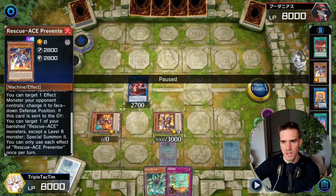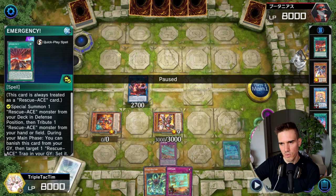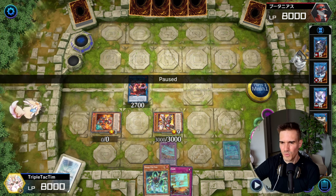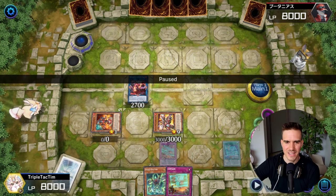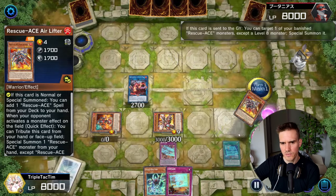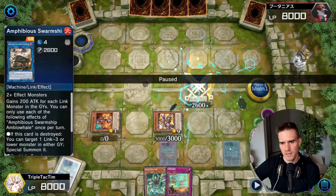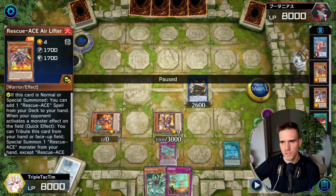My idea was that I can rescue my own Preventer from the grave once again if I need it. Though thinking about it now, what I should have done is - if I would have had the Sunlight Wolf in my extra deck, I could have gone into Sunlight Wolf with these two and gotten the Preventer back to hand that way. But I decided to get a body on the field - wasn't really thinking about why I'd need an extra body. So we end up on this board, and it wasn't really optimal. I wasn't thinking about the complete line. I should have sent away the Turbulence instead, which would have kept me with the Preventer on the field.